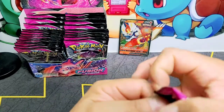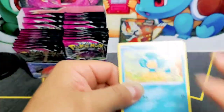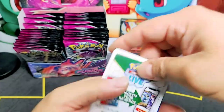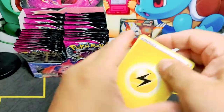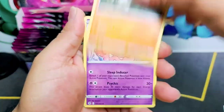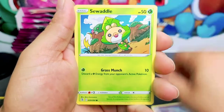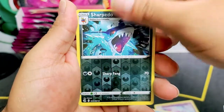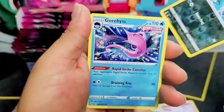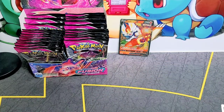Next pack — let's see what we can pull. We have a Quick Ball, Barraskewda, Copperajah, Dredraws, Bulbi, Mudkip, Caterpie, Morpeko, Falinks, and a Centiskorch non-holo. No real hits.